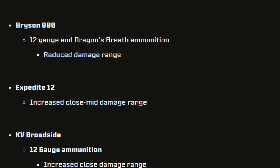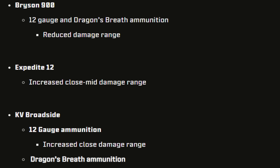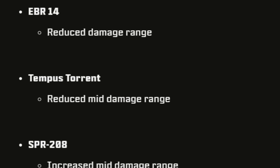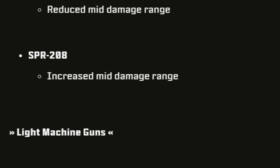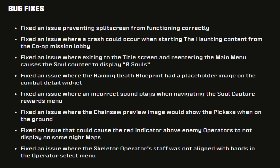The Expedite 12 got increased close and mid damage range. The KV Broadside with 12 Gauge ammunition got increased close damage range, while the Dragon's Breath got reduced damage range. For marksman rifles: the EBR-14 got reduced damage range, along with the Tempest Torrent. The SPR-208 got increased mid damage range. For LMGs: the RAAL LMG got increased mid to far damage range.